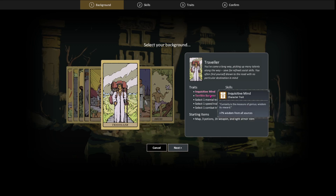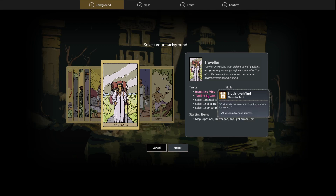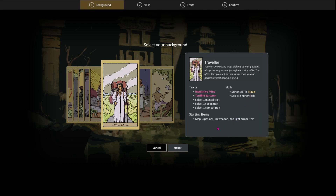This class gets worse prices in shops, but you do level up faster because you get a 7% experience bonus across the board. It's sort of like Skyrim or Daggerfall — the more you use a skill, the more you learn; that's basically how you level up in the game. You get a skill in Travel, which helps you on the world map, giving bonuses so you don't get ambushed. You start off with a map, three potions, a one-handed weapon, and light armor.